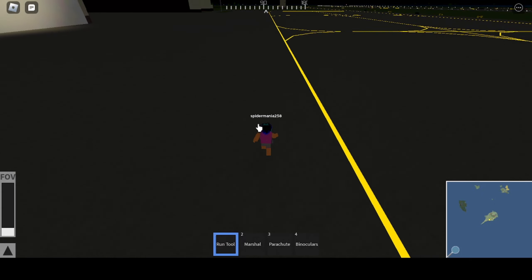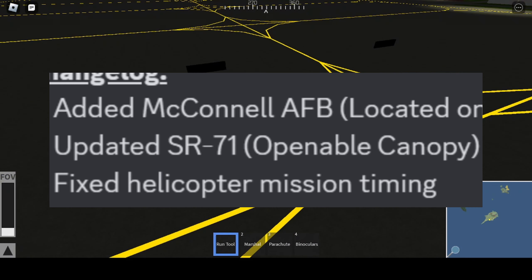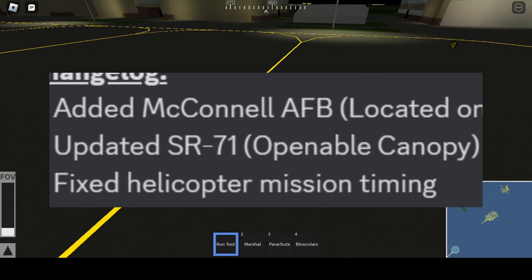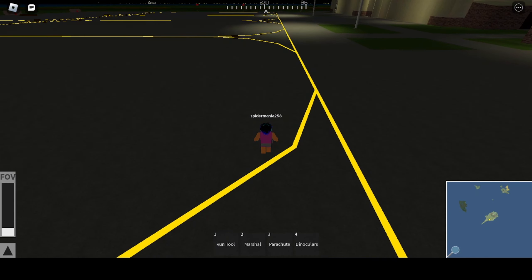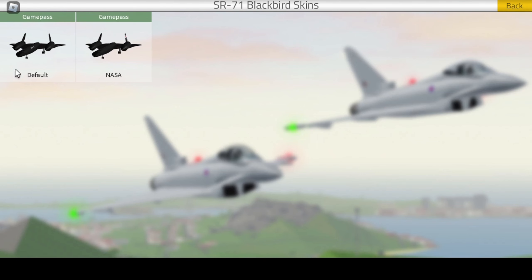This new update added a very interesting feature to the SR-71: openable canopies. We can actually open the canopy on the plane, which we couldn't do before the remodel. The plane requires a game pass, so I'm going to buy the NASA game pass to show it off.